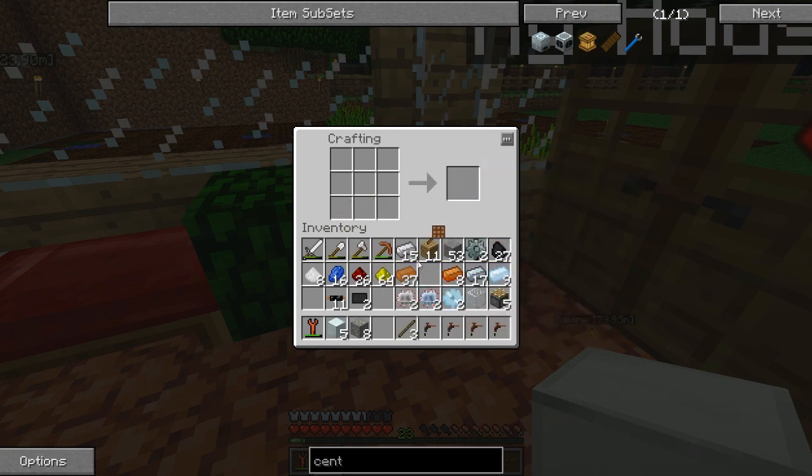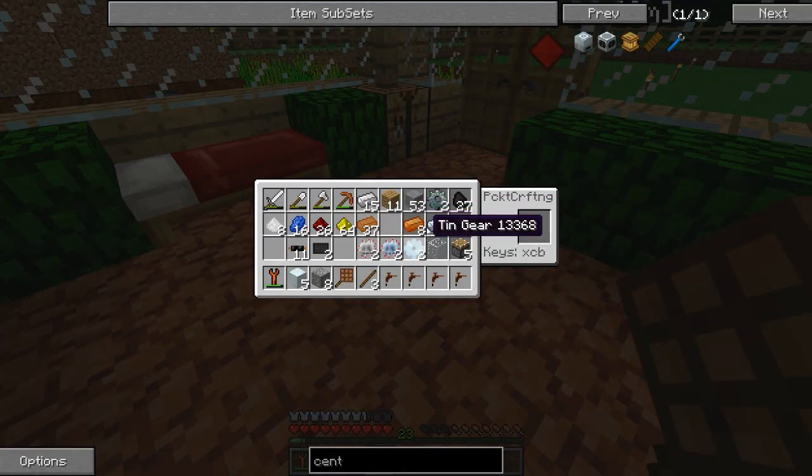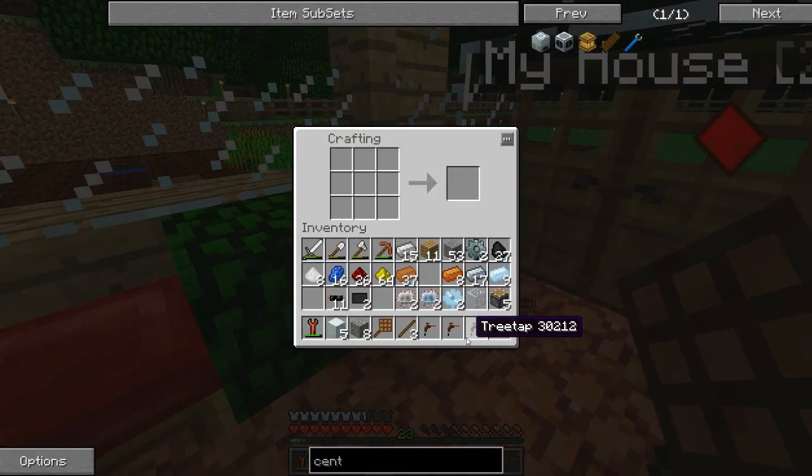you have a pocket crafting table. You could just go like this and you can craft stuff - except my inventory is full so I can't really use it. But that is really cool. So let's go on to the rolling machine, which I need another crafting table which goes in the middle. Pistons and ingots in the corners. There we go. Rolling machine.